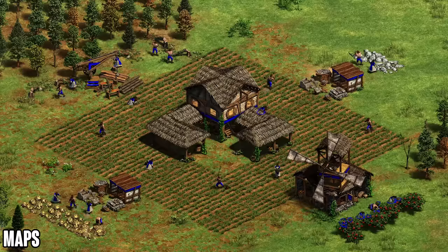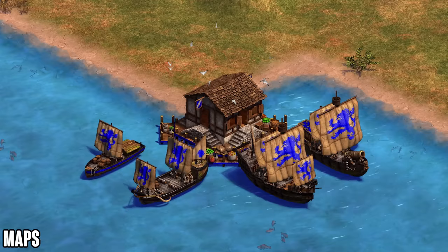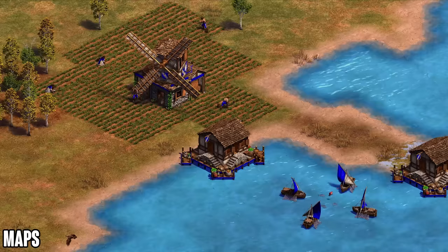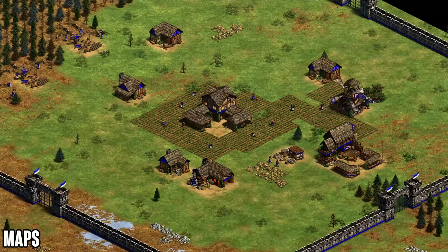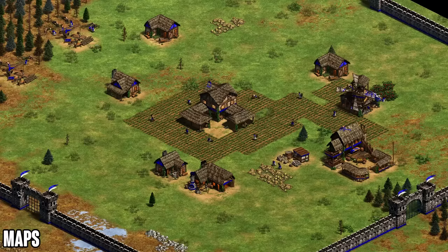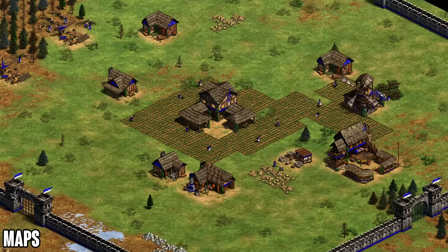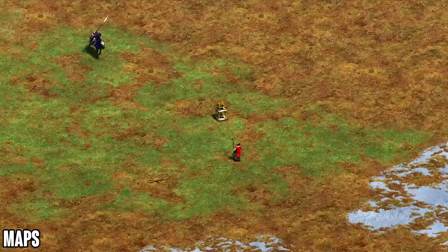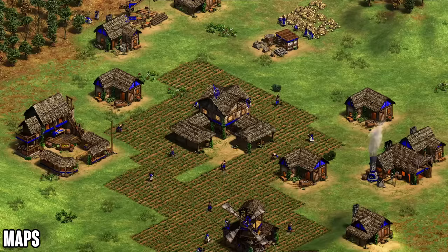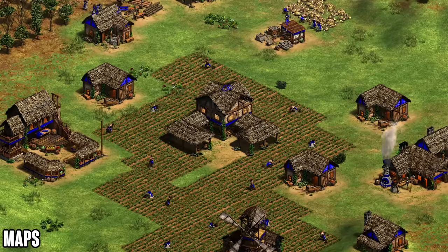Now let's talk about the best maps for Burgundians. Generally speaking, Burgundians are not a naval civilization, so pure water maps are out of the question. On hybrid maps they're okay but there are probably better options. Burgundians really shine on pure land maps, mostly closed land maps like Arena, Hideout, and even fortress maps, where they can go for a massive boom — getting those early economic upgrades, pulling ahead in resources, and overwhelming with strong gold units come mid and late game.